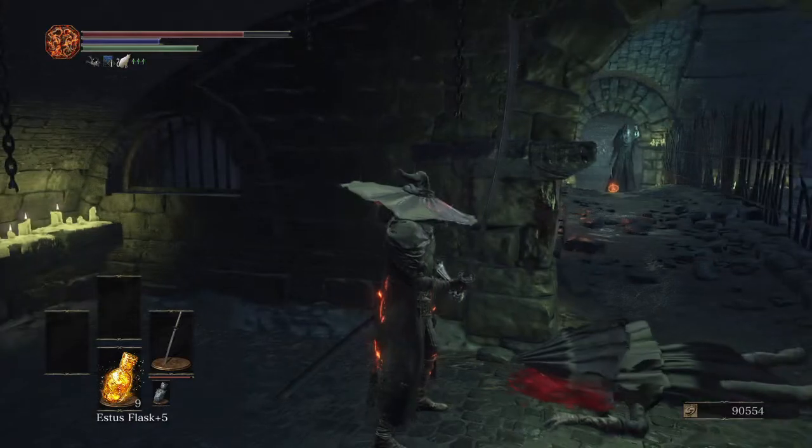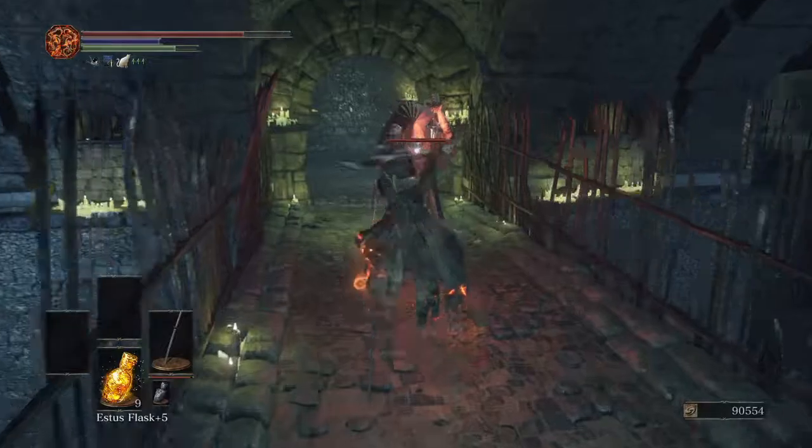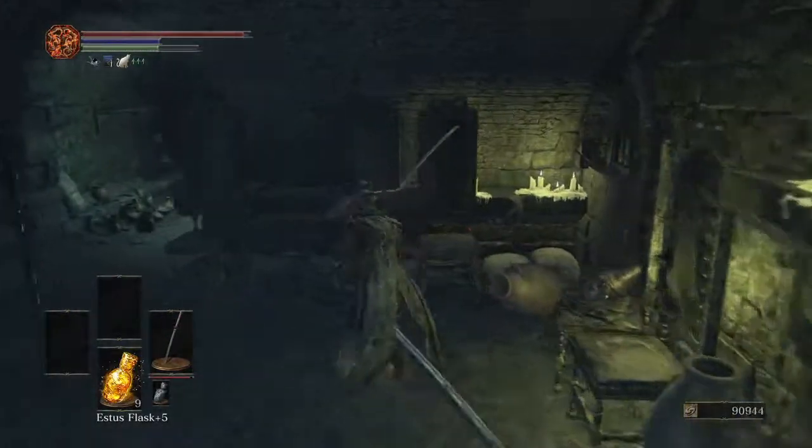Now we're going to wait for our stamina to regenerate and then walk up to her. Jumping attack and then jumping attack again. And then when she's not looking, that one.